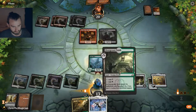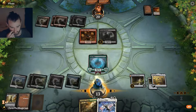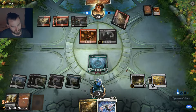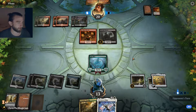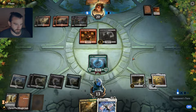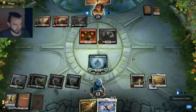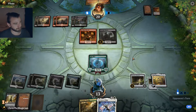Let's put down the Vine Mare — land tapped and pass the turn. If we can just get this Vine Mare to survive, it probably should. It probably doesn't have any way to remove this, unless he's running something like The Eldest Reborn, then this might be problematic. Otherwise I guess we're fine. Are we fine?